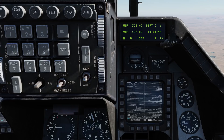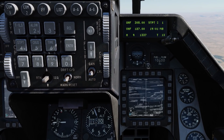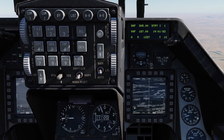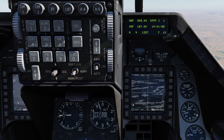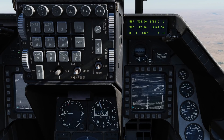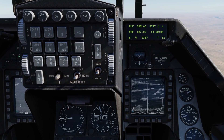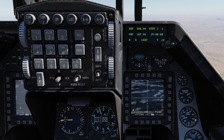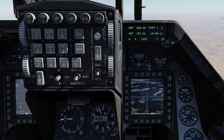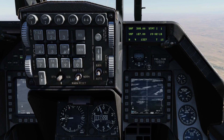And here we can see our range. We're going to wait till about 7.5 to almost 8 miles to go TMS 4 short to designate it with the Maverick seeker. What we're going to do is we're first doing Station 3, and then we'll do Station 7. And if you have multiple Mavericks of the same type on a station, it will boresight all the Mavericks on that station. In this case I have two AGM-65Ds on Station 3, so it'll actually boresight both of those at the same time.